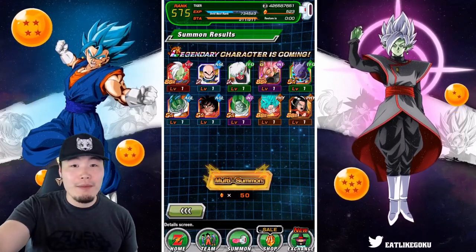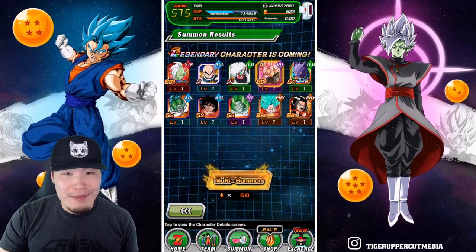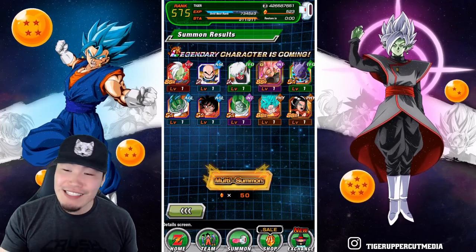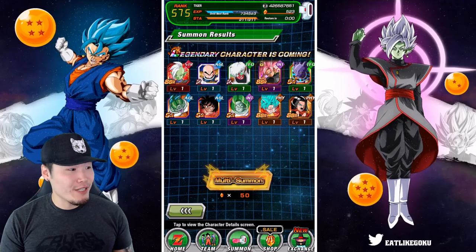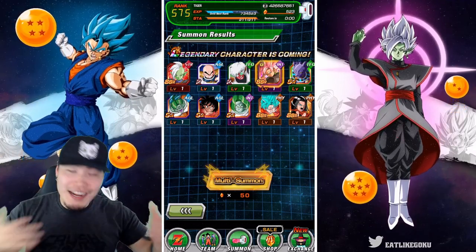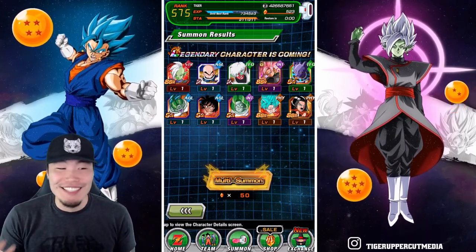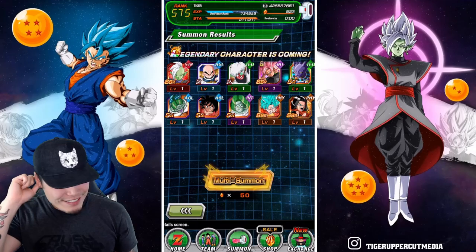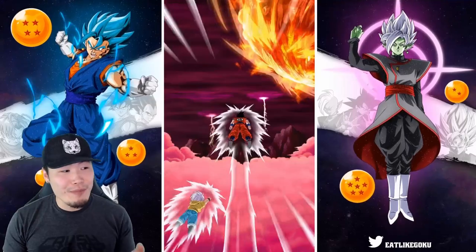I get it, I understand. I can't complain about it, obviously. I'm happy this is happening but I feel kind of bad. I get messages from people telling me just how bad they got shafted on this. My boy Toon Rami, for example, spent like 1,500 stones on his first stream and only pulled an LR Baby. And a bunch of other people telling me they got shafted on this banner. And here I am pulling an LR like every other multi. It's just dumb at this point.